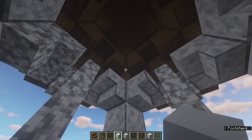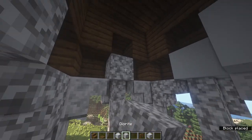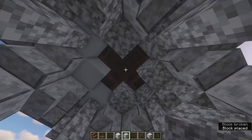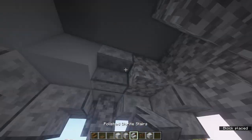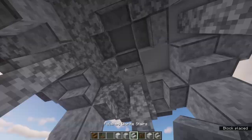To do the ceiling, place a block above each of these walls and also a block in each of the corners, leaving a little cross at the top. Fill that in with blocks one higher, then place a stair in each of these, giving a little bit of a rounded top.